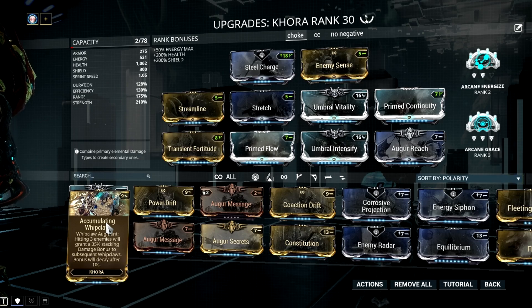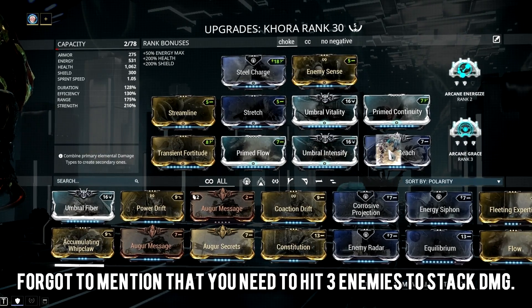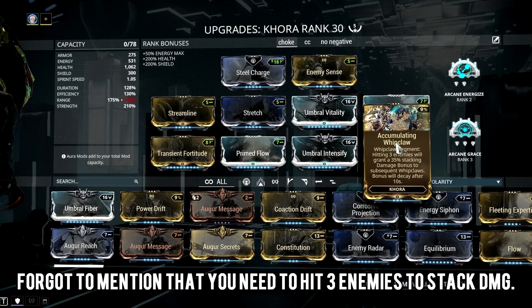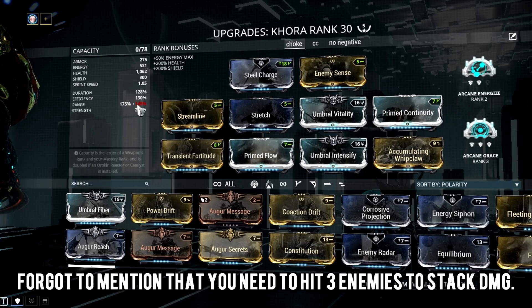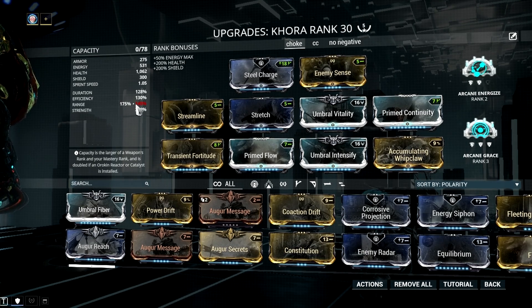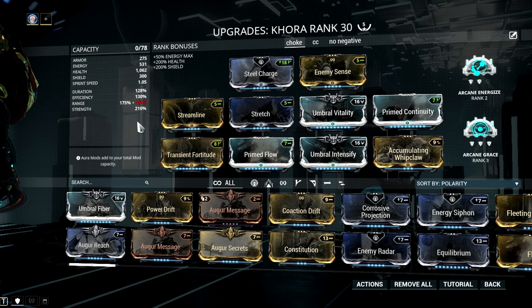Another good thing about this is that I don't have to rework my build again, as it fits really well. Just remove Auger and replace it with Accumulating Whip Claw and you are good to go. You are probably sacrificing some range in the process, but who cares? This augment is just so good that 30% additional range won't even bother you.